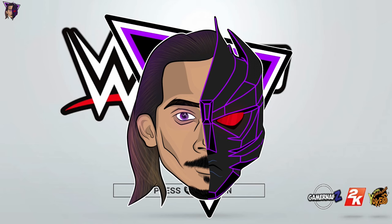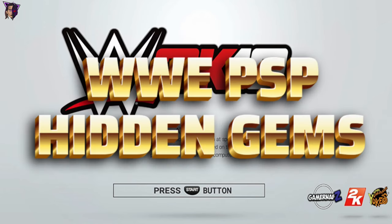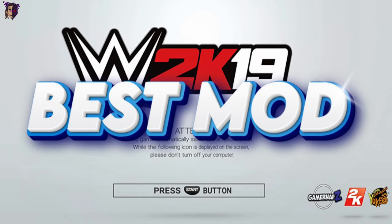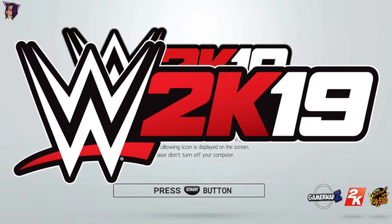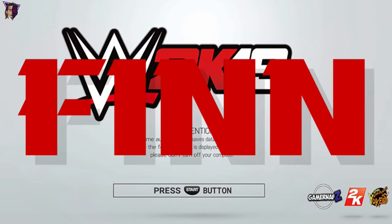Hello there, it's Demon Knight here back with a brand new video. This is Episode 14 of WWE PSP Hidden Gems, and this one is one of the most requested mods — WWE 2K19 version 2.0 by GamerNafz and Finn. Let's begin.